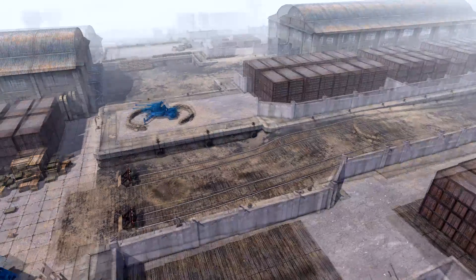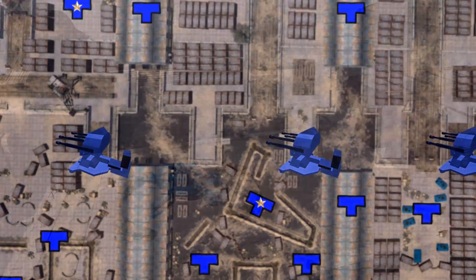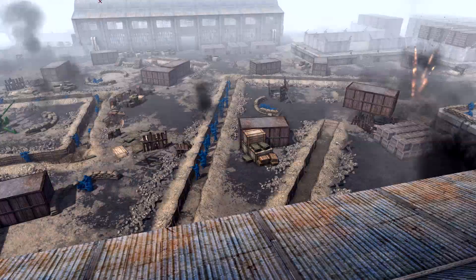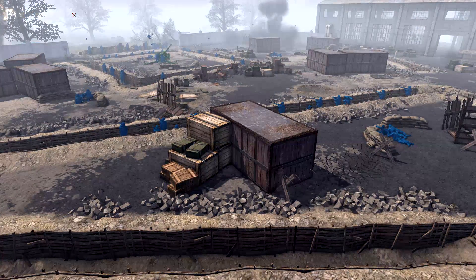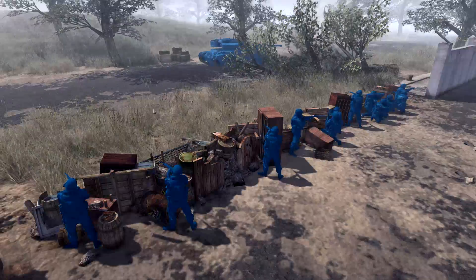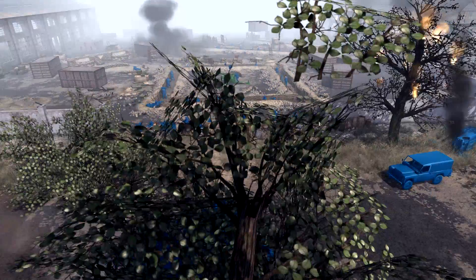These Blues down here have anti-aircraft guns, which means the Greens do not have any air support for this because they would just get shut down. Realistically, the Greens would just fly in an A-10, drop a bomb on the Tan general, and it'd be over — but they've got AA guns and we want to have a cool battle, so yeah.